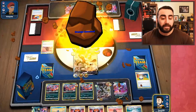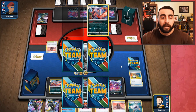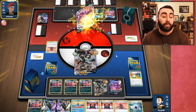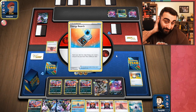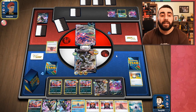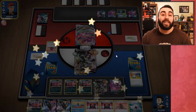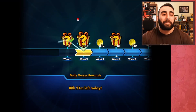Umbreon and Houndoom are not super helpful at the moment, and we're already down two Urns plus a Single Strike energy — all our Single Strike energies are in play. This is really bad. But if we get one of our Urns, we'll be able to take the knockout — and they concede. They just didn't have the Pokémon to deal the damage, or maybe didn't realize our hand was huge. I'll take the win.